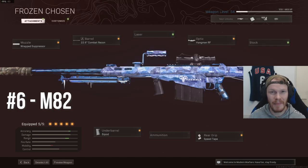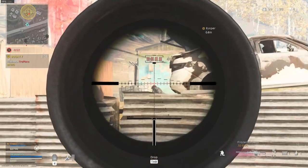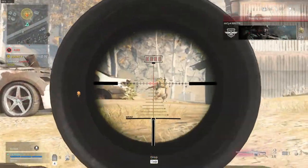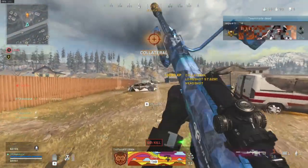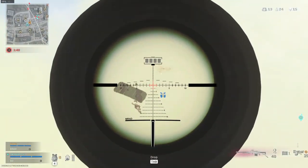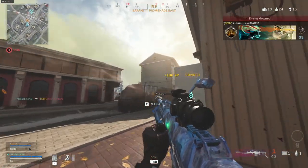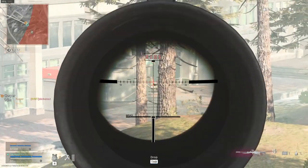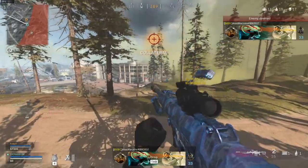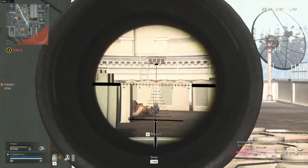Number 6 is the M82. The M82 is a hard-hitting and fast fire rate sniper. It has a high fire rate so you can hit multiple shots pretty quickly. The recoil is kind of nuts, and the bullet velocity is kind of underwhelming as well. Sometimes at longer ranges you really need to lead your shots, and that can be very tricky with a sniper. The ADS speed is also very slow. But other than that, I think it is very underrated.